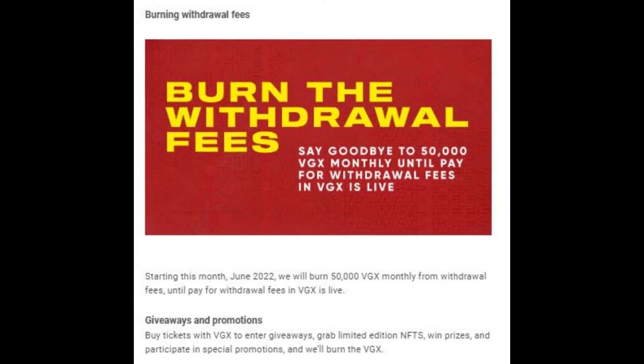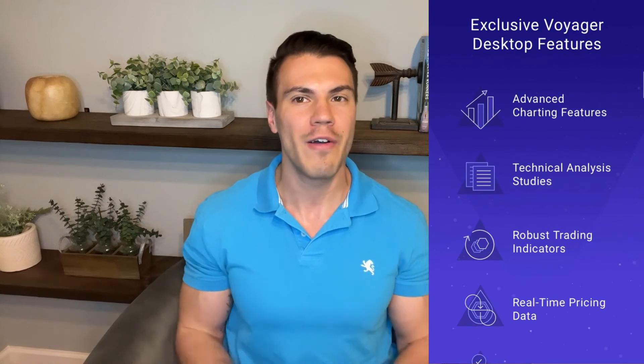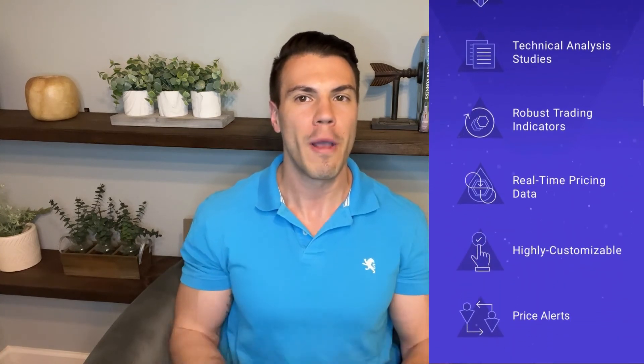This new loyalty program should be going live in phases over the next several months, with the introduction of a token burn of 50,000 VGX tokens each month starting in June. This will remove VGX tokens from circulation every month to regulate its supply. Customers also have a desktop version of the app to look forward to, which will make managing your account and trading crypto with Voyager much easier, and it will be rolling out to a larger audience by the middle of June.